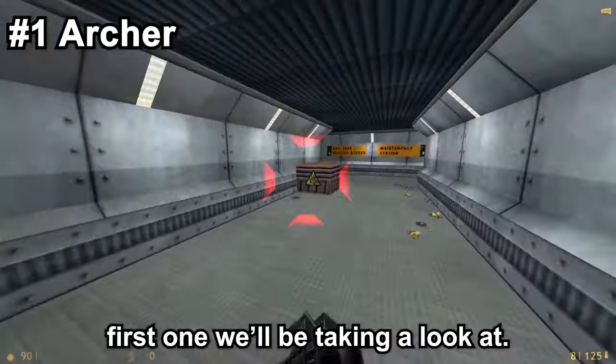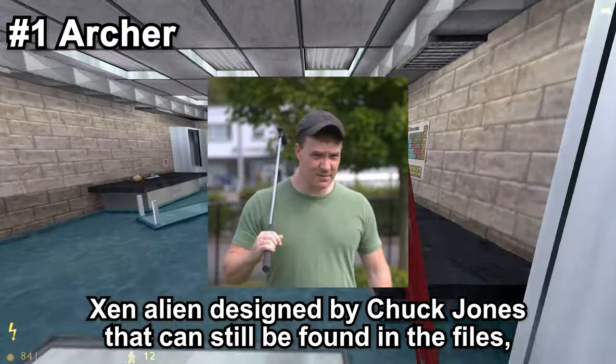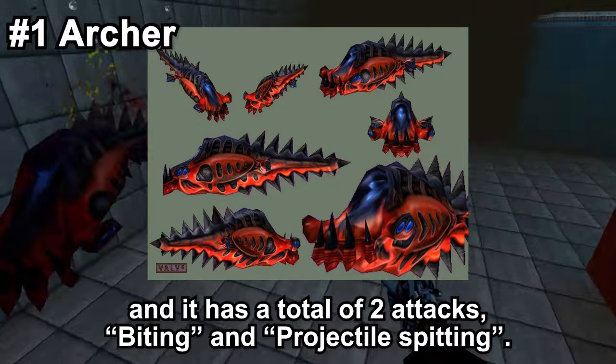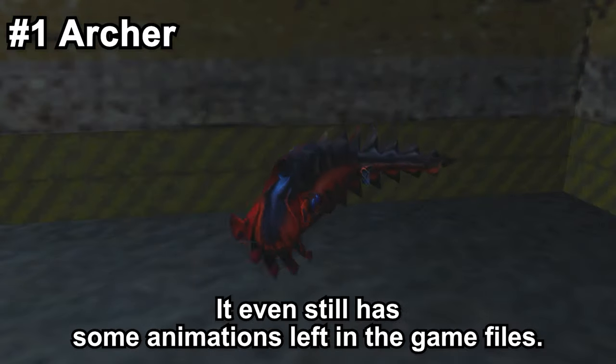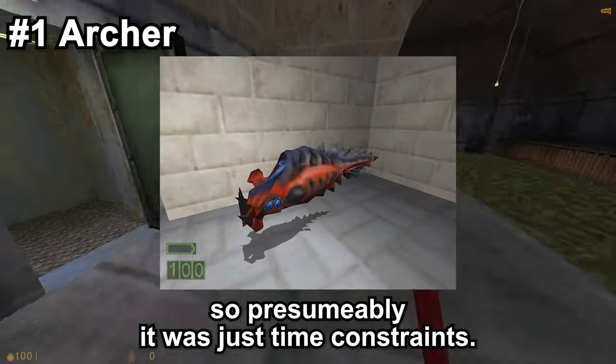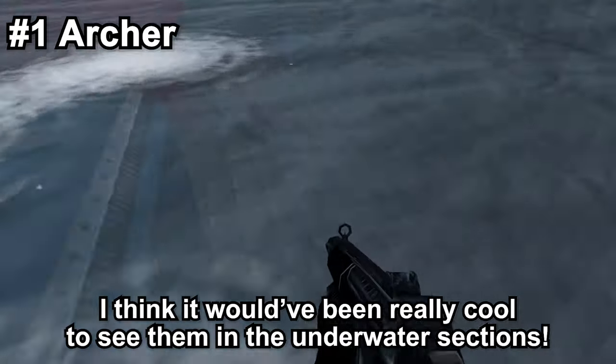The Archer is the first one we'll be taking a look at. The Archer is a cut Xen alien designed by Chuck Jones that can still be found in the files. It would have been encountered in underwater sections and it has a total of two attacks: lightning and projectile spitting. It even still has some animations left in the game files. I honestly can't see any good reason as to why this was cut, so presumably it was just time constraints. I think it would have been really cool to see them in the underwater sections.